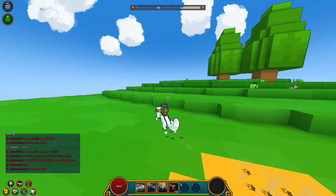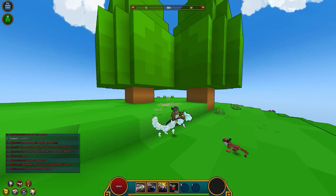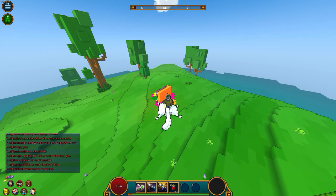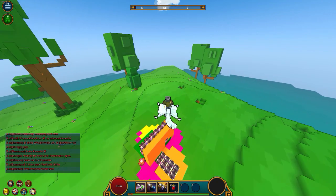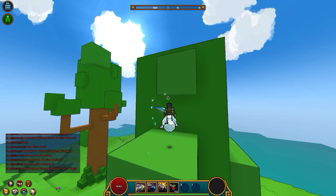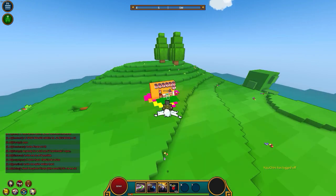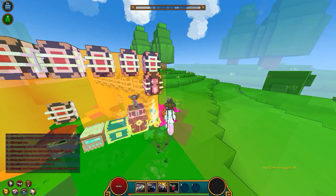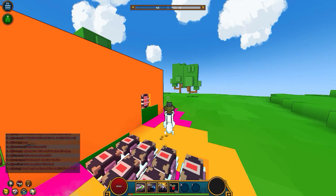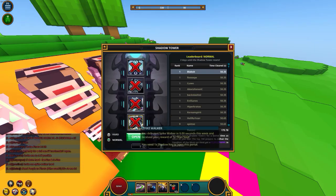Shadow towers is the fastest way to get radiant because there's a chance you can get a pentaforge, and you're guaranteed flux from the shapers visions — or you can sell the shapers visions for more flux to buy pentaforges. Shadow towers is the way to go if you're wanting to get radiant really quick.